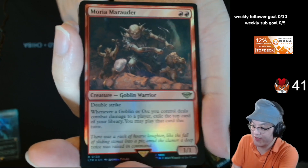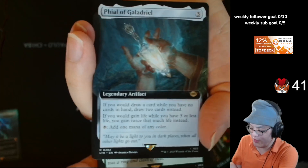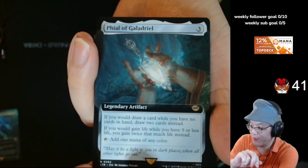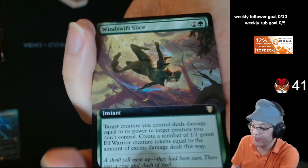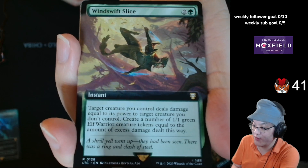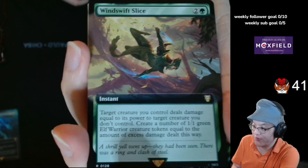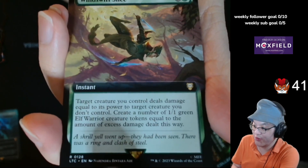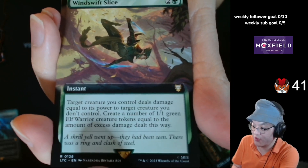Orcish Marauder — almost good enough for Modern Goblins. Almost. It might have gone to play in Modern Goblins, I don't know. Fio, Galadriel. Cool, reminds me of like Paul Hammerett's Archive. Win Swift Slice, 2 generic and a green — instant, target creature you control deals damage equal to its power to target creature you don't control. Create a number of 1/1 green Elf creature tokens equal to the amount of excess damage dealt this way.